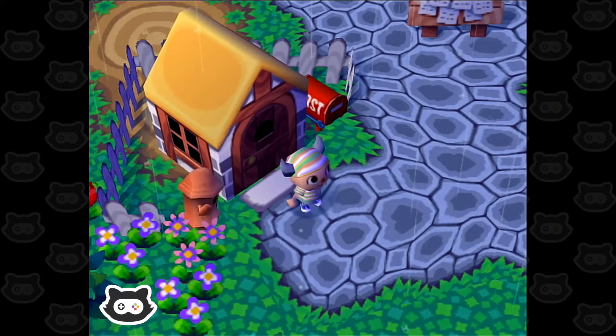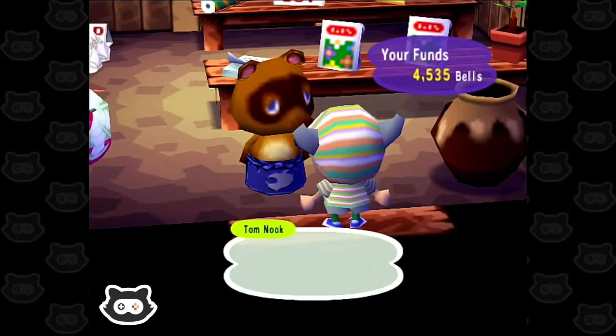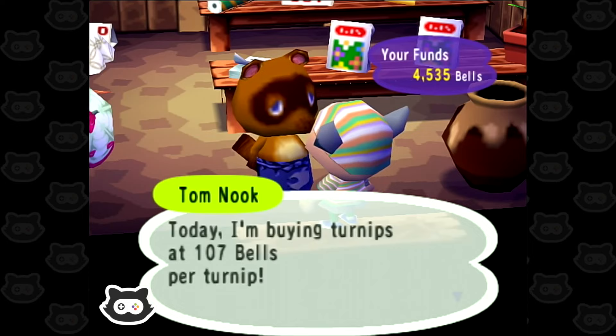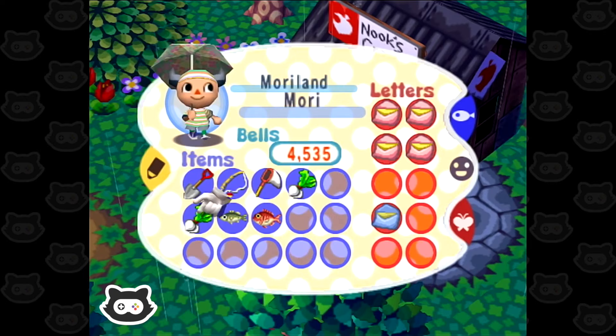We go to Nook for the turnip prices. I totally forgot we bought turnips — I was just keeping them there thinking we had to keep them for a week. 'Today I'm buying 107 bells per turnip.' We bought them for 97 I think, so that wouldn't be too bad — but I feel like we could risk it. We'll keep them for now. It looks like we're keeping the turnips in our pockets for now.